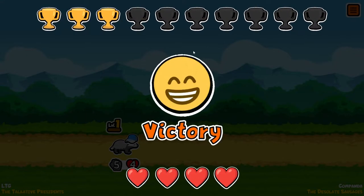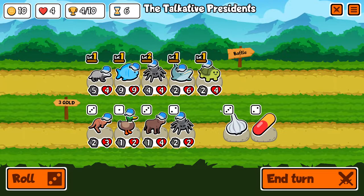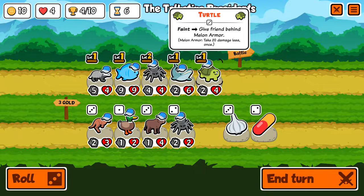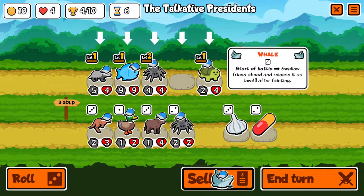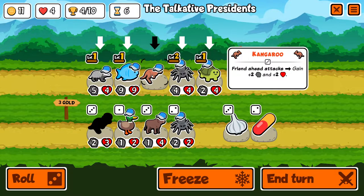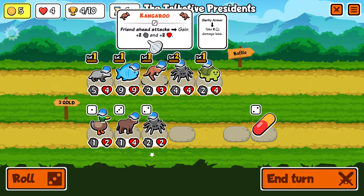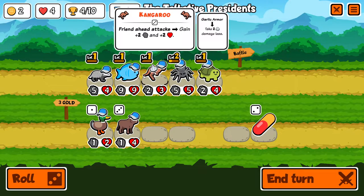A big fish — I undervalue how good that is. I like the kangaroo so much, especially behind a spider. I don't really need the whale — I think I'm selling it. The spider I could keep upgrading. Definitely getting the garlic and the spider.